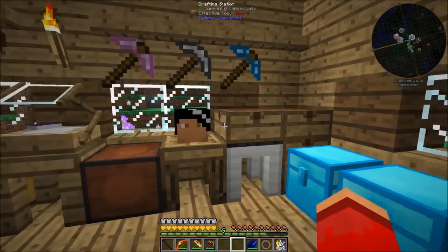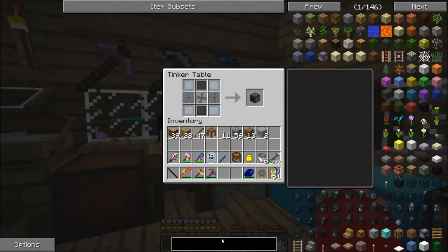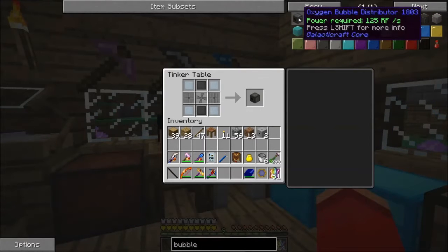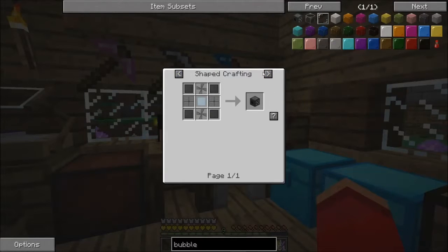This oxygen sealer seals a place full of oxygen. Easy peasy, lemon squeezy. A counterpart option to that would be the bubble distributor. The oxygen bubble distributor takes collected oxygen and emits it in a bubble format.